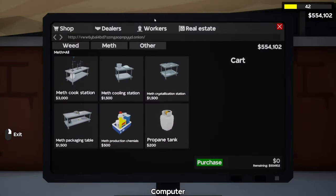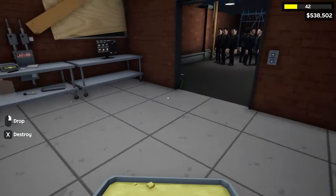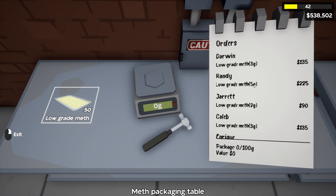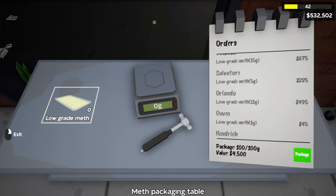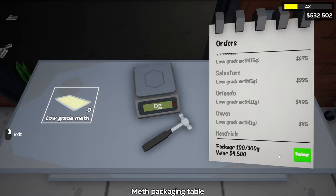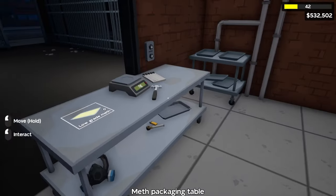Since it's going to take a little bit longer, what we need to do is just buy more cooking stations. After a few minutes the crystallization is done, we can pick it up and place it into our packaging station. It seems like every tray of low grade will give us 50 in total, and packaging 100 grams will give us $4,500 — just $500 more than purple kush weed. I think it's almost better off doing the weed side of business first before you start doing meth.